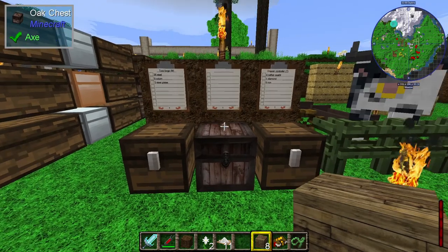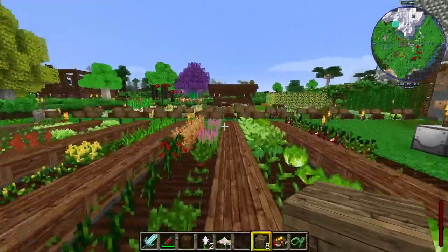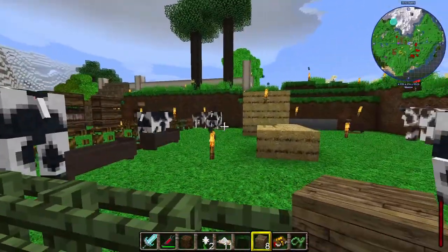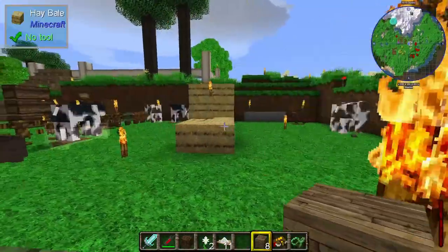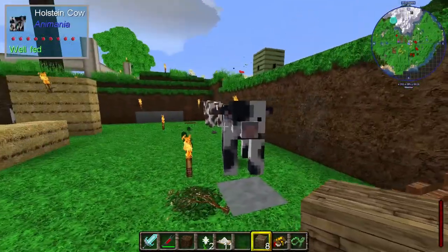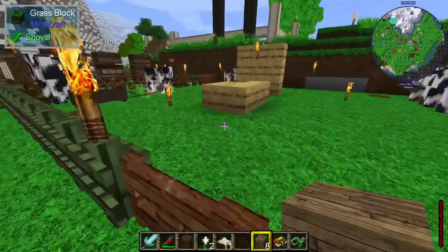Peter has been continuing to be the farmer of the group. He's been harvesting all of these crops when they grow up to maturity levels, and as part of the farming, he's been doing a bit of animal husbandry. We all got some cow eggs — apparently that's how you get cows in this game. You hatch a cow egg and suddenly you get a cow. We're waiting for all of these cows to grow up so we can start milking them and getting resources for further food from them.